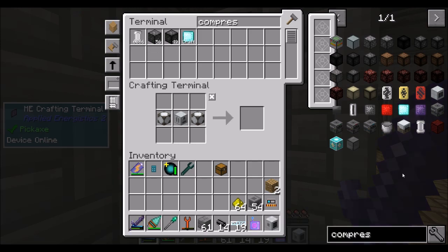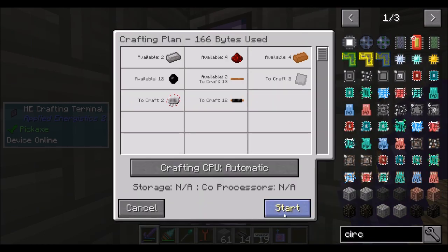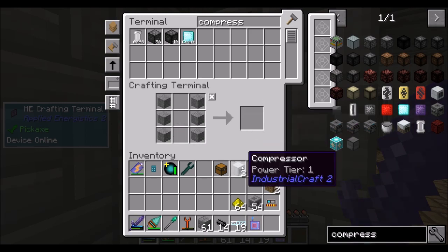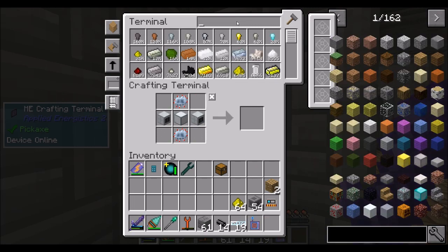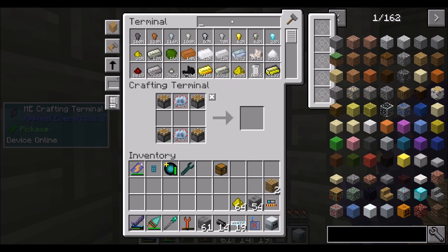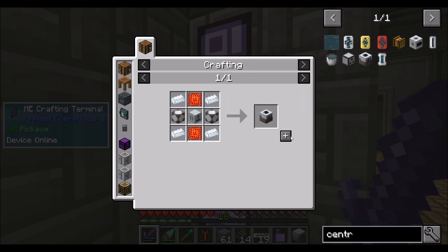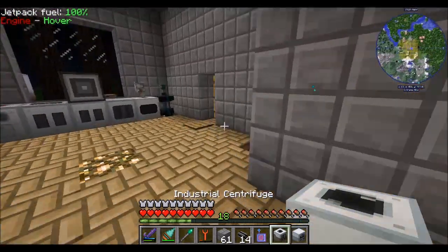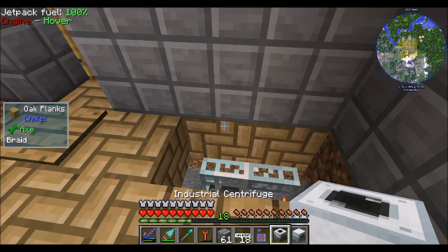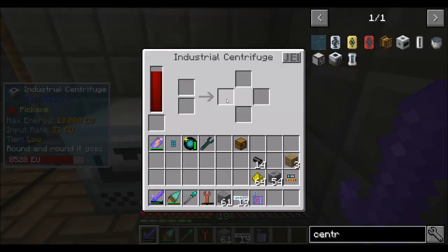So let's get ourselves two more compressors — machine blocks again, the circuits, the compressor. One, two, and you're used to make the rolling machine, for which we'll need some pistons. Rolling machine go. Do I have the stuff for the centrifuge yet? Industrial centrifuge, which is also low tier apparently. So this is a slightly more expensive recipe — glad I did not have that one blow up on me. So I can probably break you and put you here and these guys should be good to go. Industrial centrifuge. So that's my low voltage tier area.